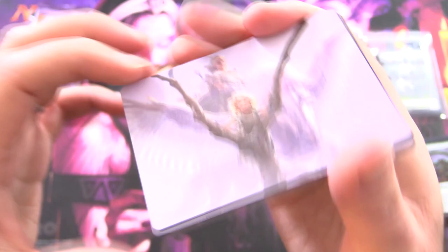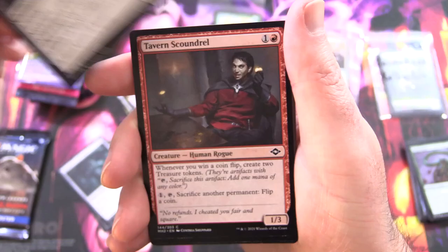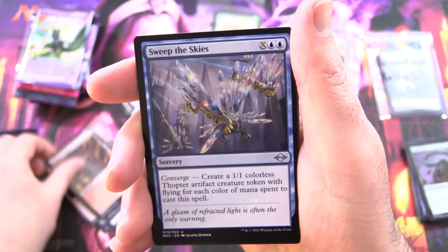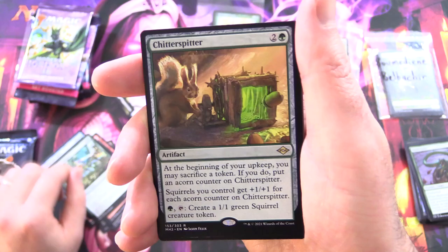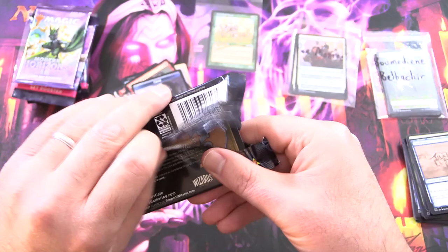Speaking of Pegasi, we have Unbounded Potential, followed by a Swamp, Tormod's Crypt Keeper, Arcbound Mouser, Tavern Scandral, Arcbound Slasher, Rust Veil Bridge, Sweep the Skies, Glinting Creeper, and Chitter Spitter — one for the squirrel fans out there. Soul Snare, Flood Hand, Sketch Foil Tavern Scandral, and a Crab Token — let's chuck him in as well.